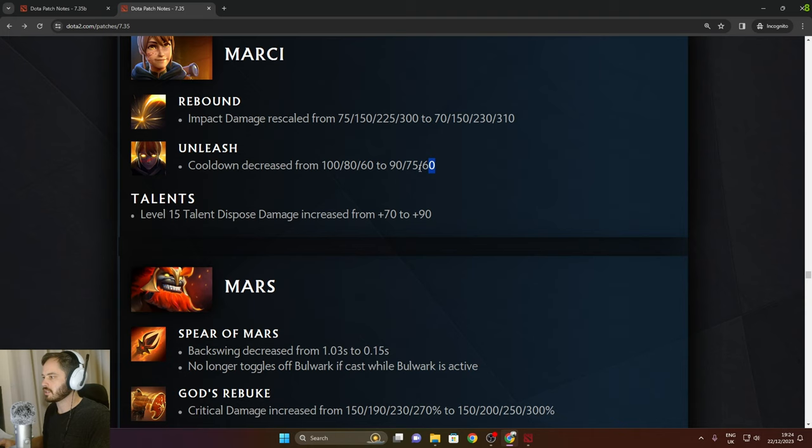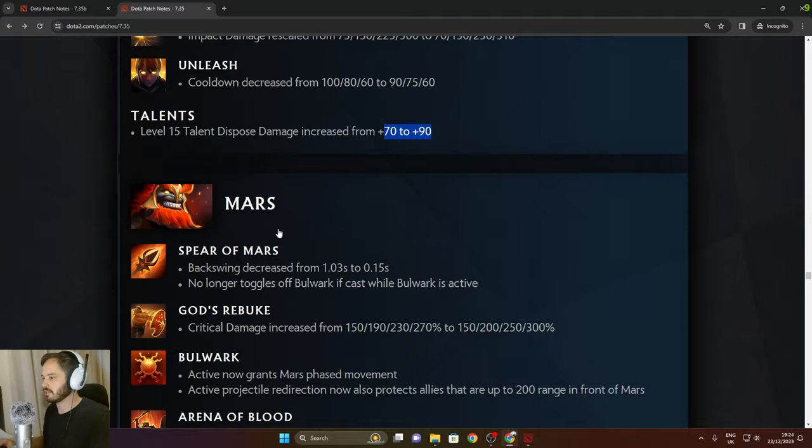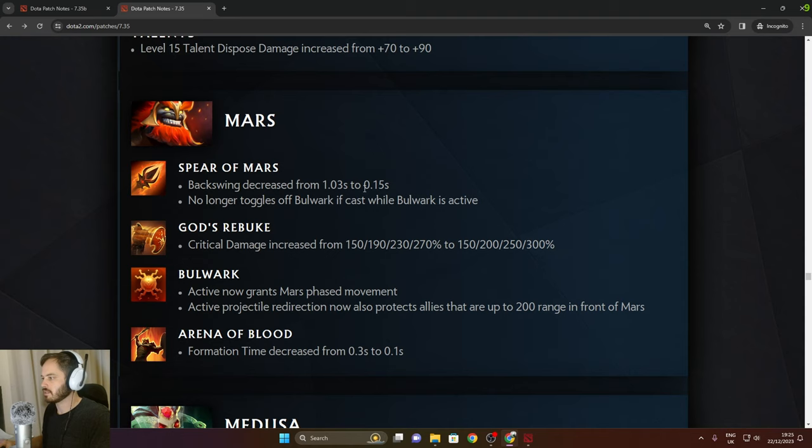Marci: Rebound impact damage rescaled. Unleash cooldown decreased in the late game. Level 15 talent Dispose damage increased from 70 to 90. Mars: backswing decreased from 1.03 seconds to 0.15 seconds — a massive buff. No longer toggles off Bulwark if cast while Bulwark is active.